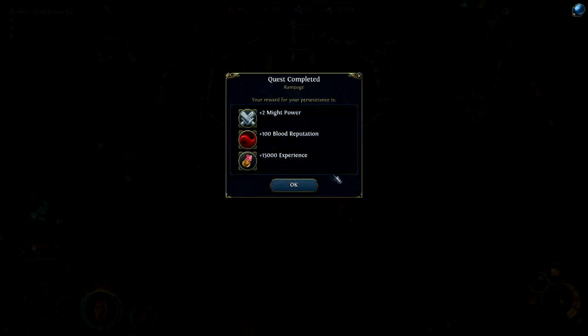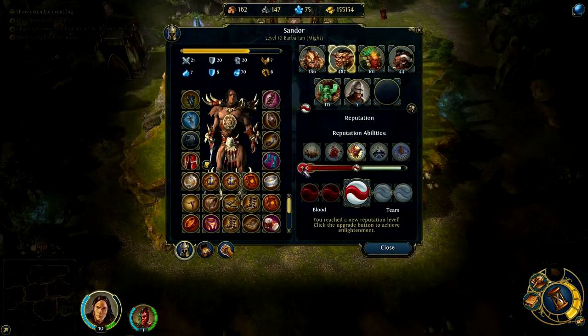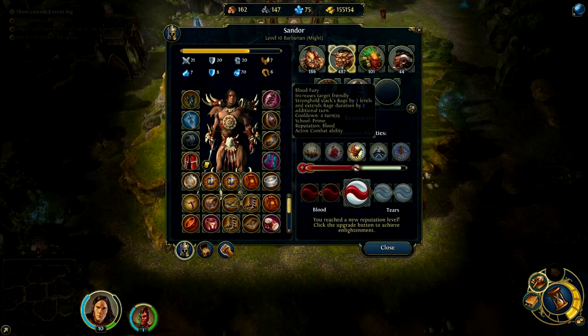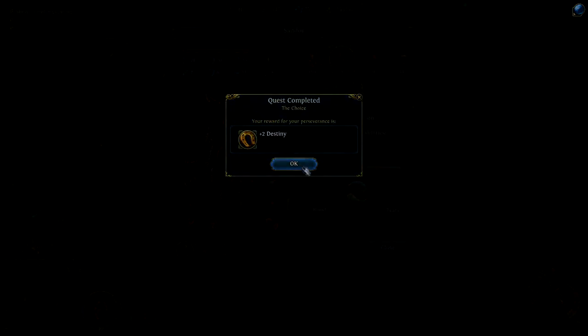Quest completed — Blood reputation, experience, and life power. Awesome. And I am ready to get Bloodfury: increases friendly Stronghold stacks' rage by two levels and extends rage duration by two additional turns. Let's go with Bloodfury.